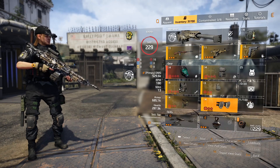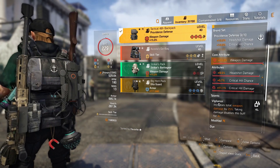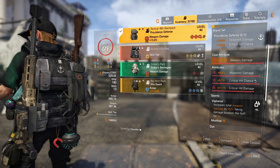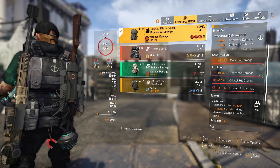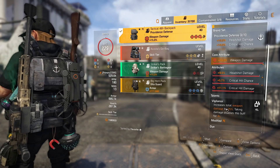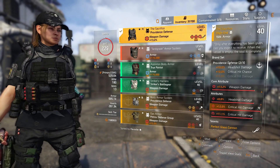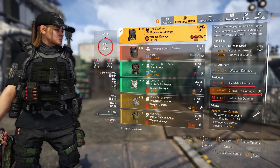And then I have two pieces of Providence. I have a Backpack with the Vigilance talent — you want to have all red. I have some headshot damage in here. In a perfect world you would have crit hit damage and chance on all of these, but that's just really hard to get. Vigilance is preference — there are other DPS talents you can use. I'm personally running a perfect Glass Cannon and Vigilance because I like the playstyle of hiding in cover, DPS-ing people down, being a little bit squishier. Providence Chestpiece using Sacrifice — this is named and has a perfect Glass Cannon.